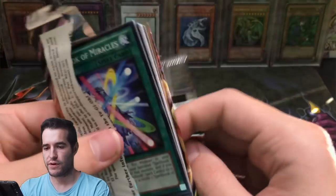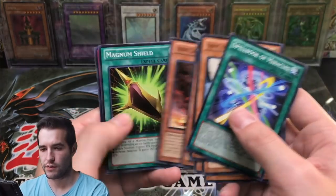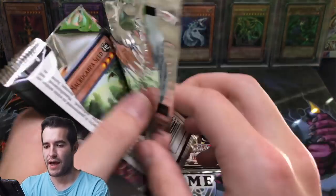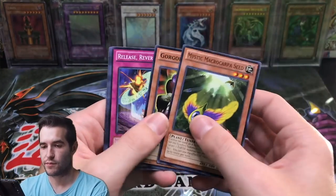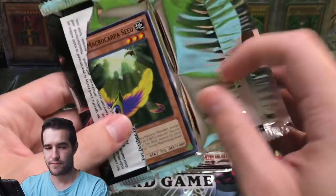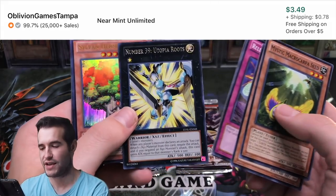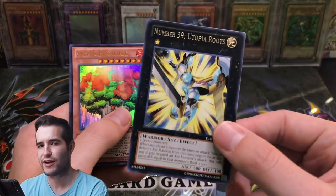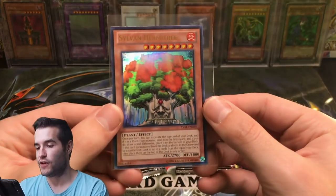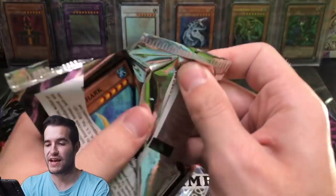Next pack — we're down to like four packs left. Spellbook of Miracles, Panther Shark, Fire Formation. One more pack. Mystic Macrocarpa Seed. Oh — Sylvan Hermitree and Utopia Roots. Wait, Utopia Roots is a Rare and an Ultimate? I didn't know they did that in Zexal — that's interesting. One pack of each left. Let's go with Lord Tachyon Galaxy — we've done really good from Lord Tachyon so far, let's see if we can keep it up.